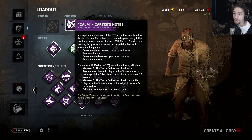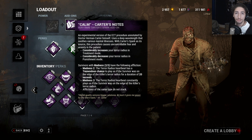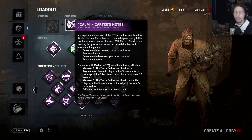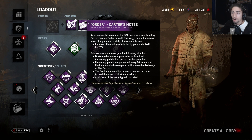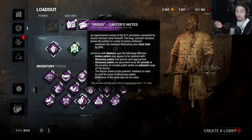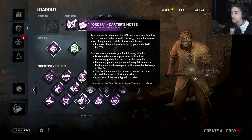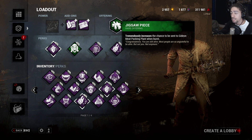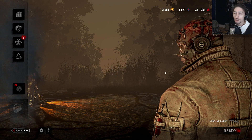For add-ons we got Calm Carter's Note, which considerably increases my terror radius in treatment mode and considerably decreases it in punishment. So when I walk around in treatment mode, they're always going to be hit by my terror radius, especially on The Game. Then we got Order Carter's Note, which increases madness from my static field - just me sitting there with treatment mode on - and I get illusionary pallets from this Carter's Note. We're going to go for The Game as an offering and see if we can get some potatoes. I usually always do with this build. It's hectic.